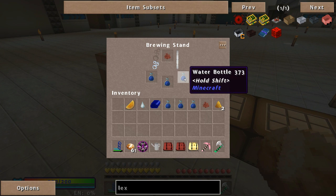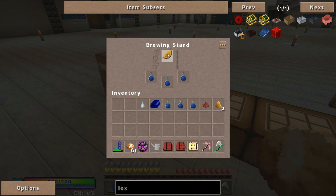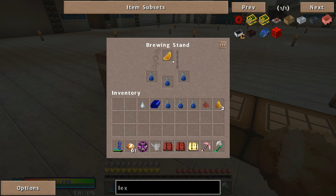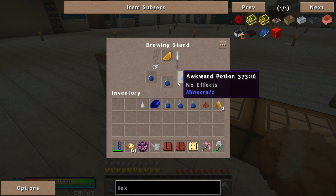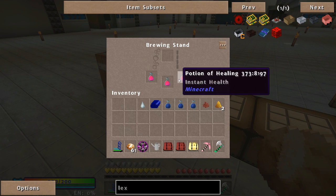When you chuck this glistening melon in - there we go. Still a bit glitchy, dunno why - I think it's got something to do with the server I'm on at the moment. So it's a Potion of Healing.